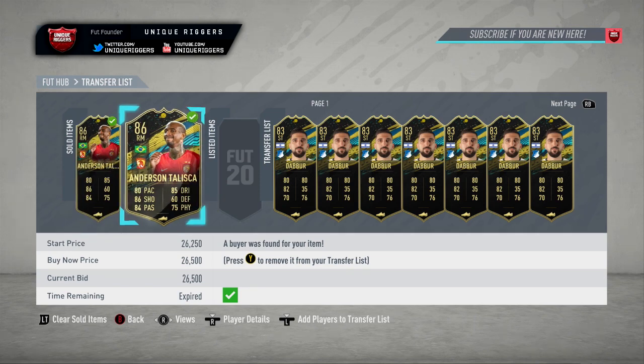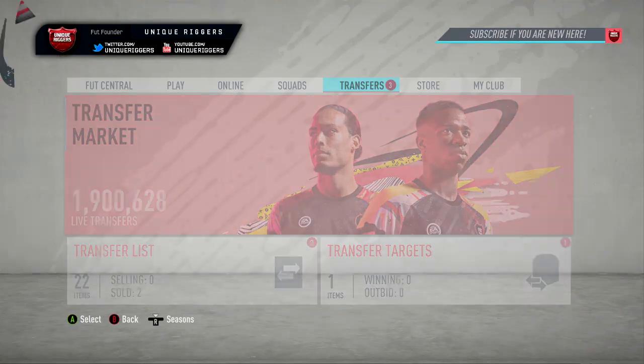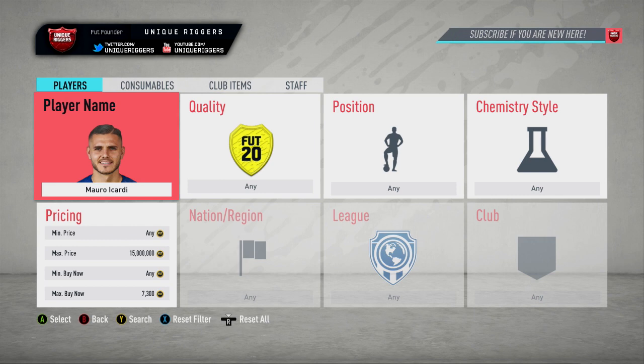Both of these two Taliska cards are going to sell — just made some nice coins off them. That will be it for the Team of the Week Moments this week, so not really many options for players to snipe, but those three are very good to snipe at the second.